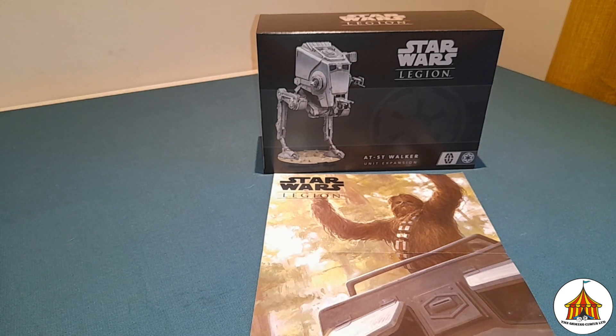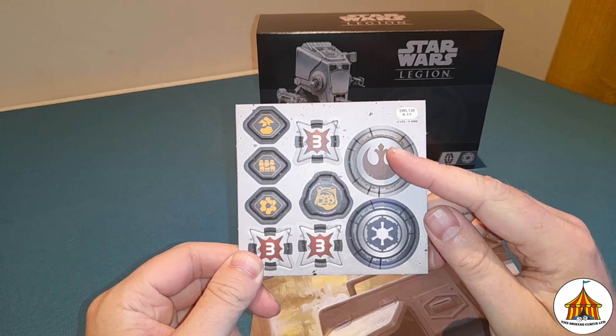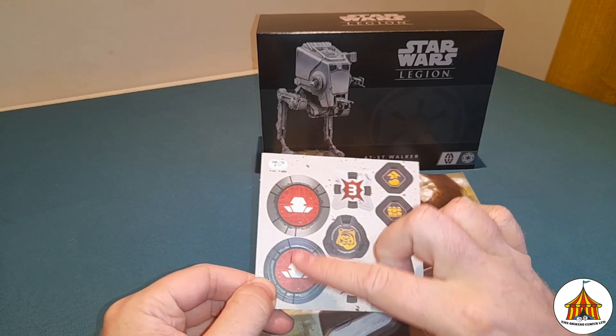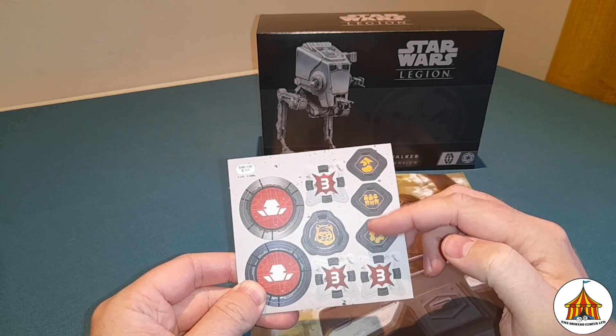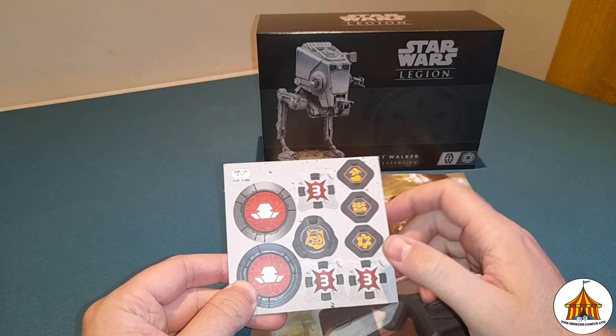Then we'll take a quick look at the tokens that you get. So you get the order token for the Rebels and the order token for the Imperials, and you can see that it's the heavy option on both of those. You also get some damage tokens, vehicle damage icons, and the incognito token.